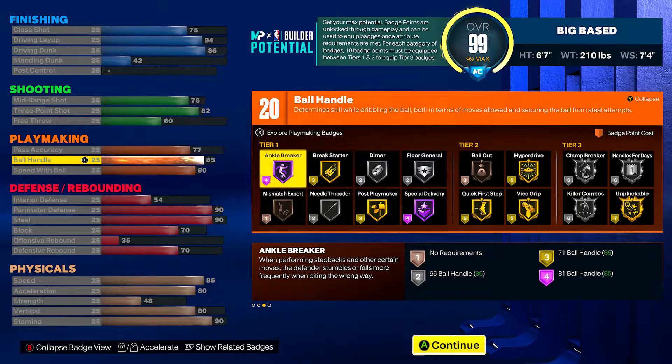I play guard with this build at small forward. I wanted to make sure I got that gold quick first step for sure — even though this is a six-seven small forward I couldn't get hall of fame, but gold is cool. In my tier threes I have silver handles for days, gold unpluckable, silver killer combos, and silver clamp breaker. With those 20 badge points you'll have access to at least two of those tier threes — I'm probably going with killer combos and clamp breaker.